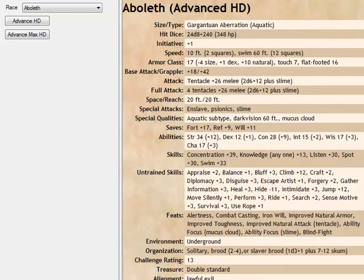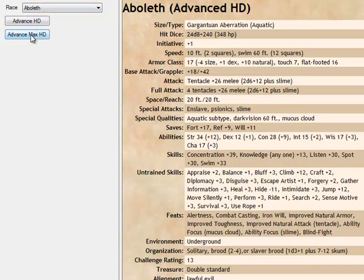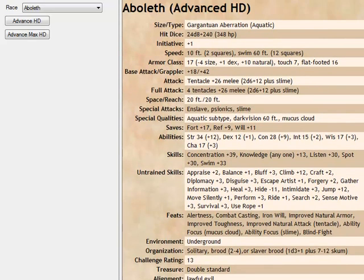Advancing creatures by hit dice — assigning a challenge rating is somewhat of an art. I'm not sure that the D&D Monster Manual really gave it a lot of thought as far as what advancing creatures does. This is just a prototype I built. I actually want to put all the creatures in here, including from all the books. I need a better interface to pick hit dice, and I want to assign treasure and pick items that would be useful.